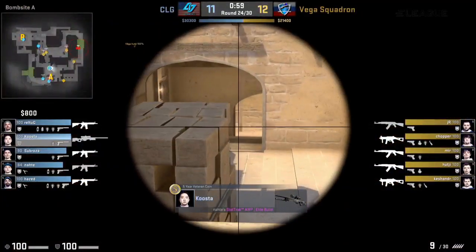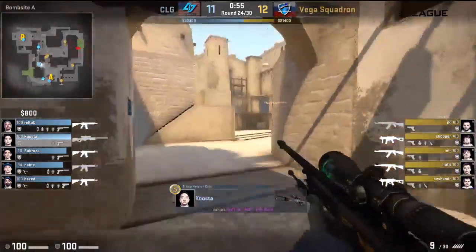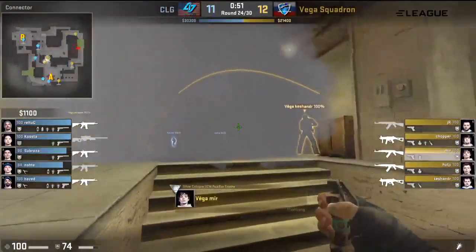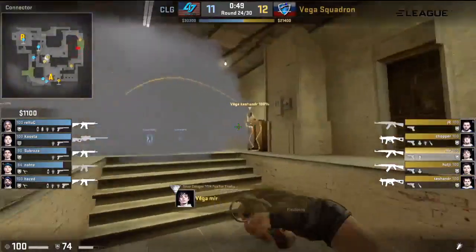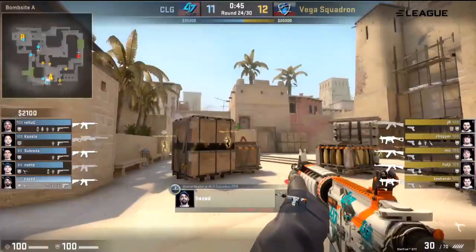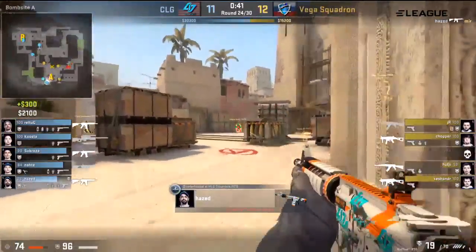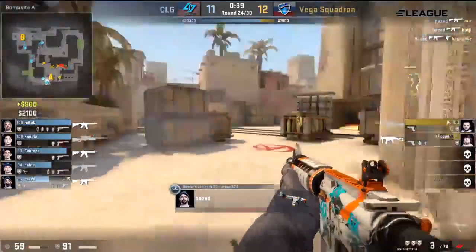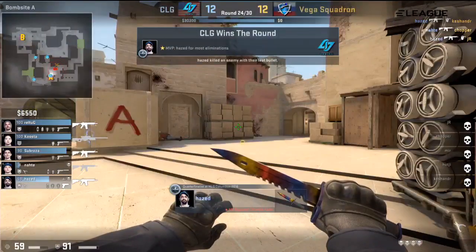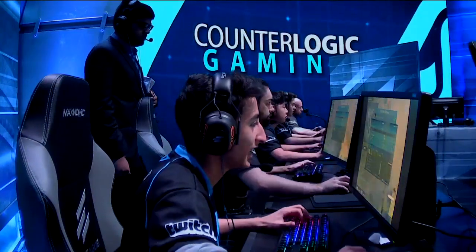Ethan rotating towards A through CT spawn — so there's a three-man hold now for CLG on A. It does feel as though Vega Squadron do want to go for the play into A — they've got three players in mid which allows them to use those players. Just pressure, use grenades, get someone into connector or even all three players into connector. But the issue is someone has to go back for the bomb — that's actually going to be JR with the AK. So two players in connector ready to split onto the A bombsite. Bomb collected now by Vega Squadron as they move in for the play. But Haze spots one — Mir going straight over the top. Nicely done from Haze — a triple for him.